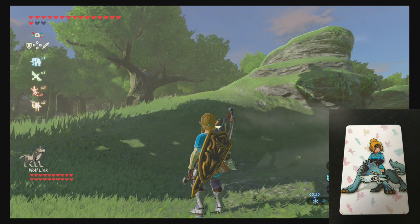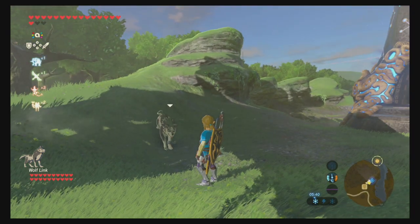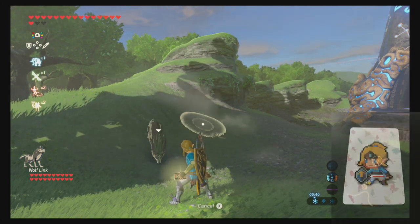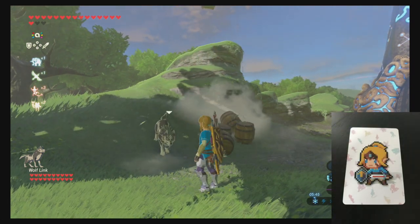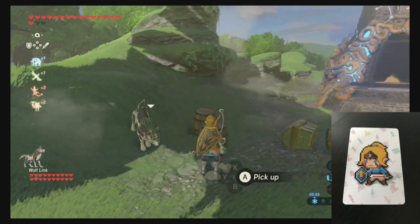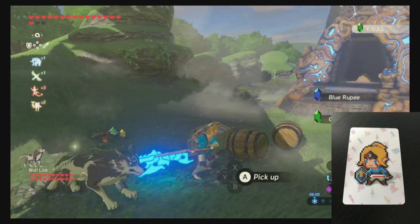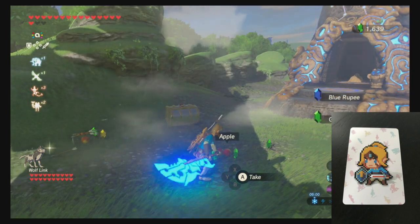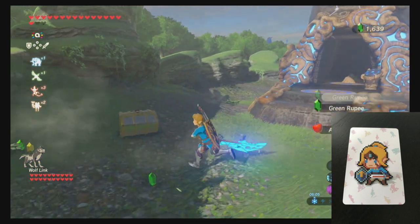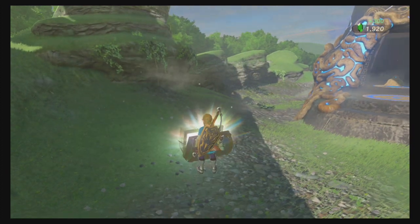The next one we've got is the 8-bit Link. Let's drop this one and see if we get any special items. You can tell I forgot the controls, it's been that long since I've played this. So we've got some apples, some rupees, some arrows — fairly standard stuff.